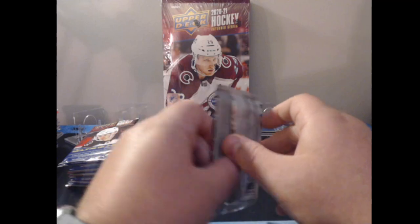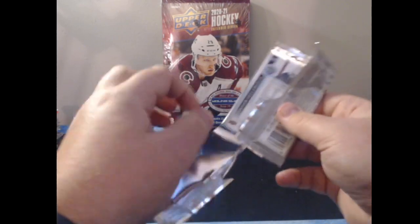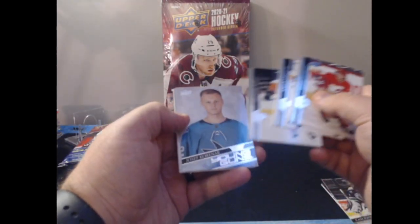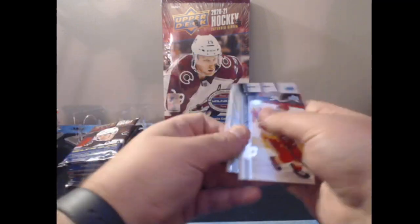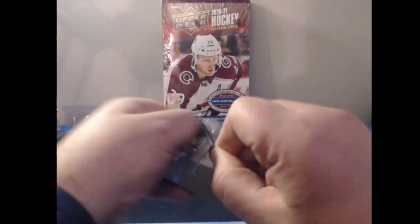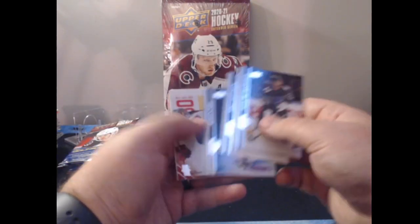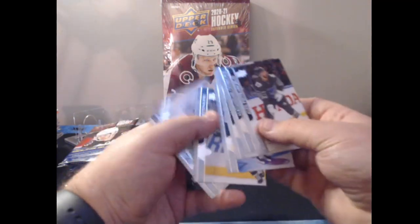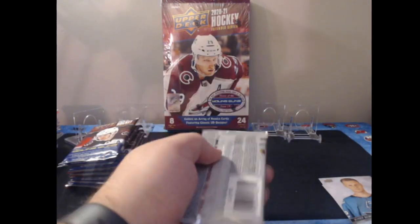We want one more Young Gun out of this box, and we're hoping for those big Retro Young Guns to make the box pop. We get a Joseph Woll Young Gun — goalie for the Sharks. With a couple packs left I'd doubt we get a third Young Gun at one-in-eight odds with two already pulled, but we could get a retro. And there it is — another retro: Carey Price! So we have Malkin, Kane, and Carey Price — solid name value in the retros.